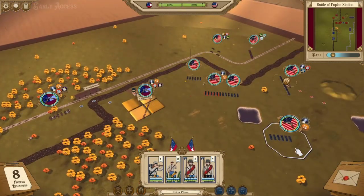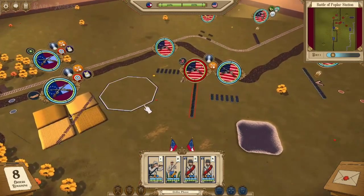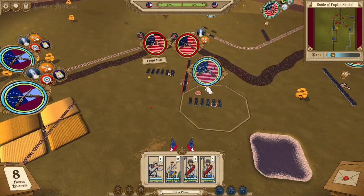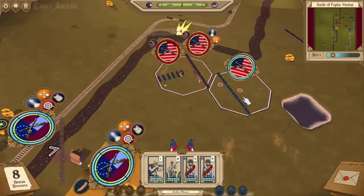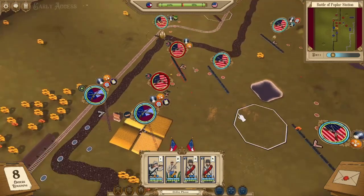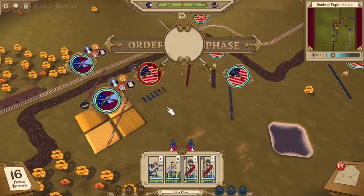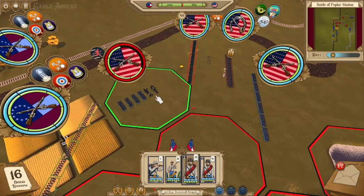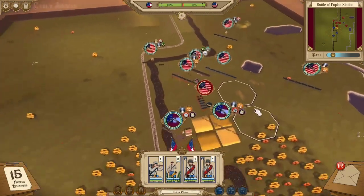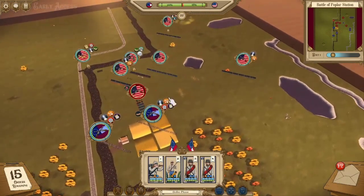If you guys want to suggest scenarios, I'll read the comments and see what you come up with. We actually got a really good shot off because we hit them while they're in March Column. Luckily for them, they went into a reserve so the other shot we tried got canceled. Now they're moving their cavalry up — that cavalry is definitely going to be a worry for me. These guys are going to form into lines and we're going to hit them really quickly.